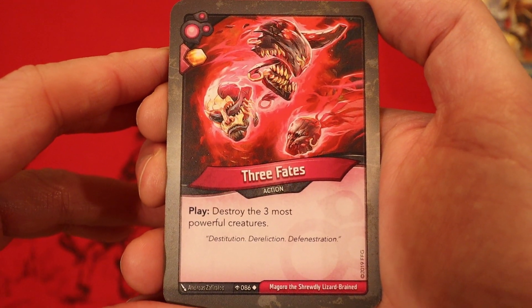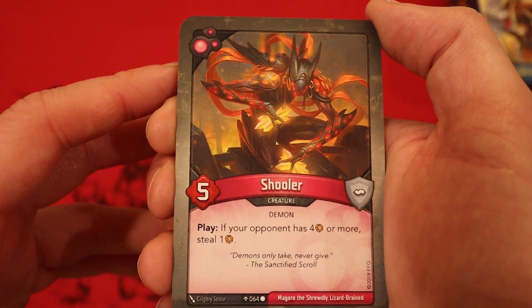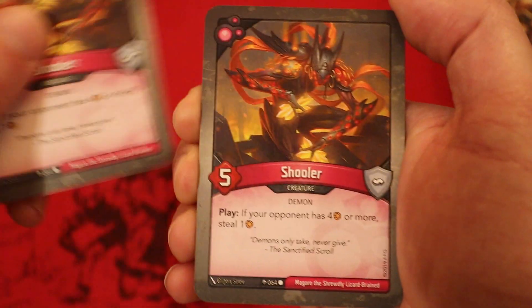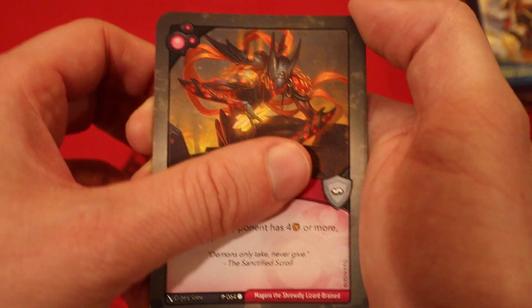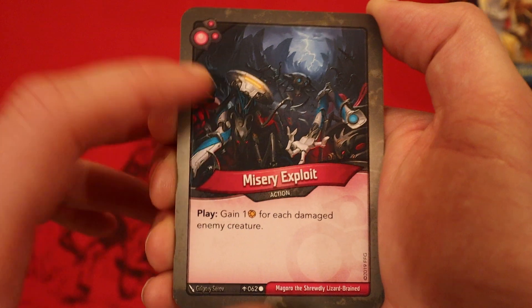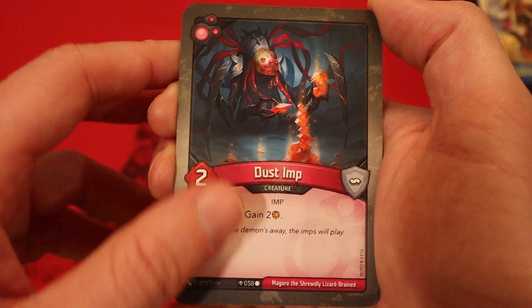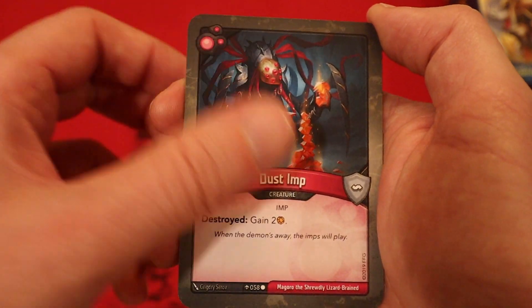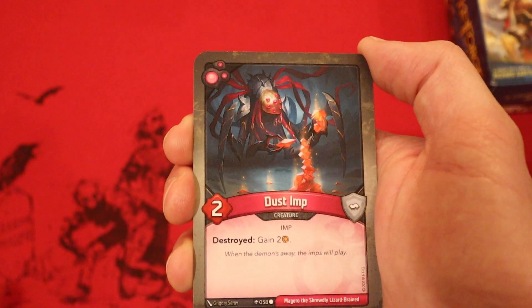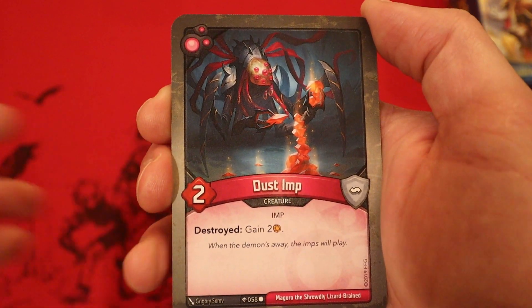3 Fates: destroy the 3 most powerful creatures. Shuler, 5 power — if your opponent has 4 more amber, you get to steal one. Another Shuler. Three Shulers! Interesting. Misery, Exploit — gain 1 amber for each damaged enemy creature. Goes great with They're Everywhere. Dust Imp, 2 power — destroyed: gain 2 amber. That's a good card. Two of them. Three of them! Wow. The Dis here is actually really good. I love 3 Shulers, I love 3 Dust Imps — that's a decent amount of amber.